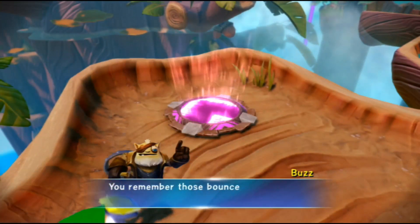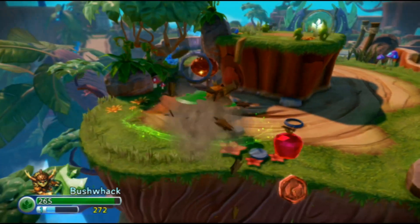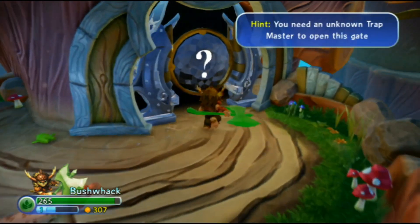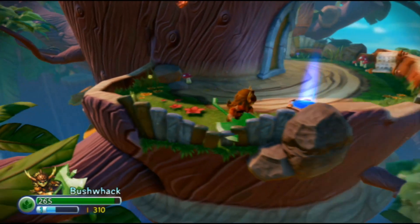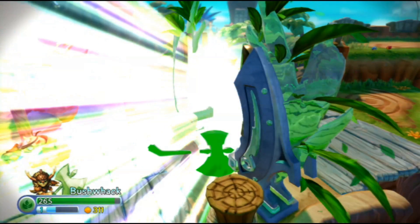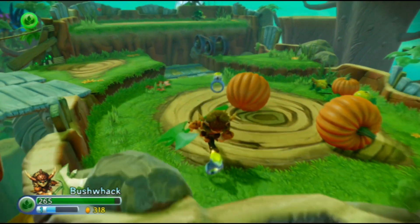You remember those bounce pads? I still need to figure out what they mean with that — requiring an unknown element. What do they mean with an unknown element? Is that an unknown Skylander element? Or is it that you need to be there with every element you own just to open it, or do you need special elements for it?